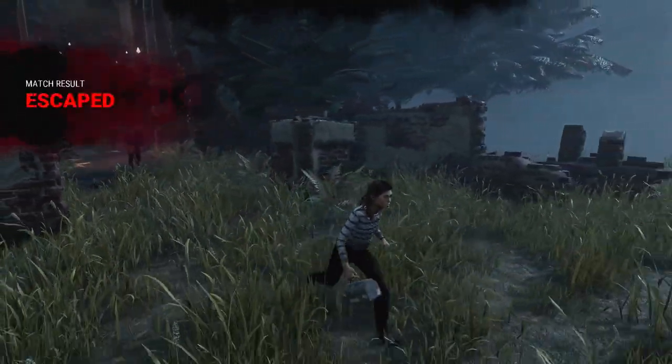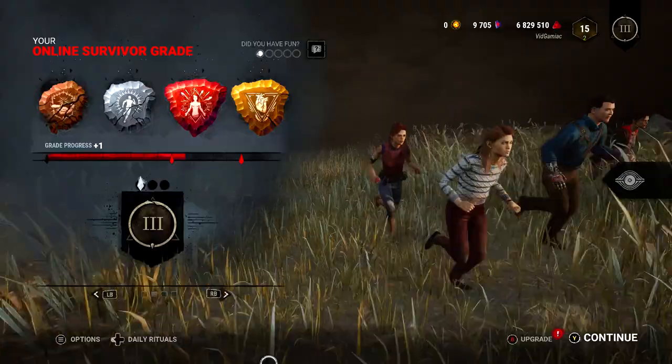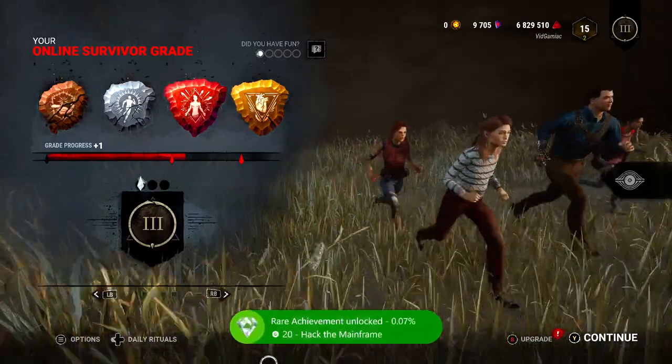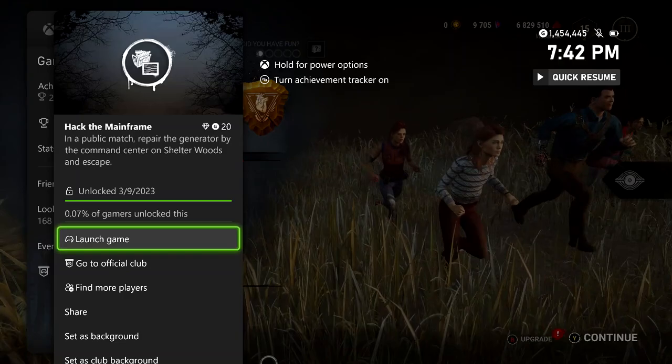So once you are able to pull it off, you should be able to unlock it right here on the results screen. There it is. This one's going to be 420 gamer score and that's all there is to it.